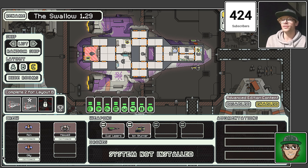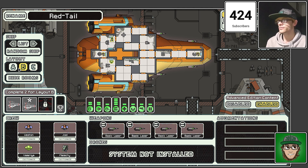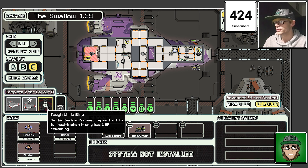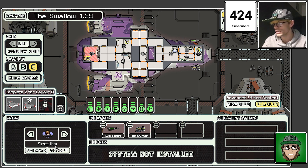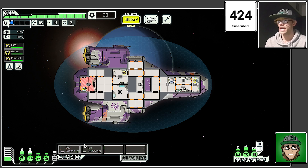Good evening and welcome back to FTL — we're back with another run today. We're going to change it up and go for the Swallow ship instead of the others. I know one of them is the Red Tail and the Kestrel is the other one. We're going with the Swallow — layout B — our 29th run. Let's give it a good go.